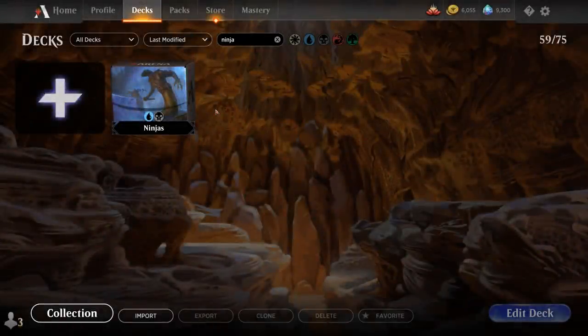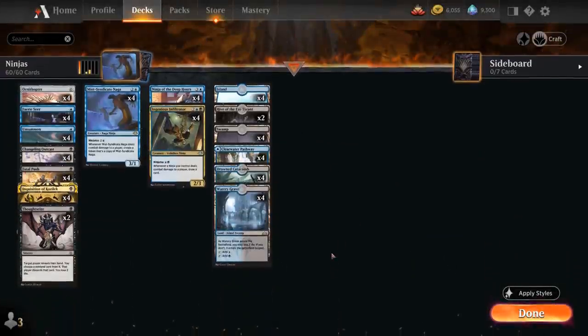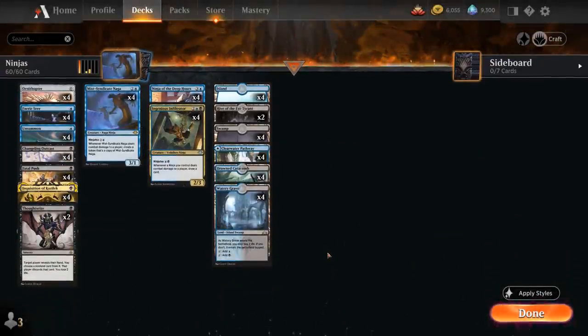Hello and welcome to another Historic gameplay video. Today we're taking a look at some Blue-Black Ninjas, as voted on by my supporters from Patreon — a deck made possible thanks to the recent additions in Jumpstart Historic Horizons, which introduced all these ninjas to Historic.